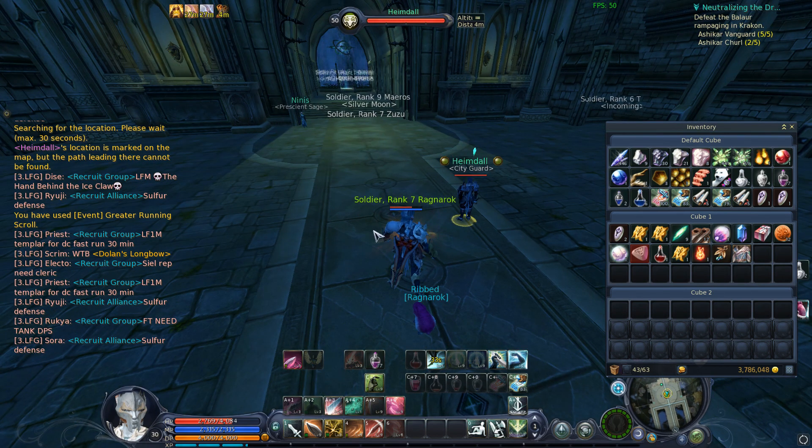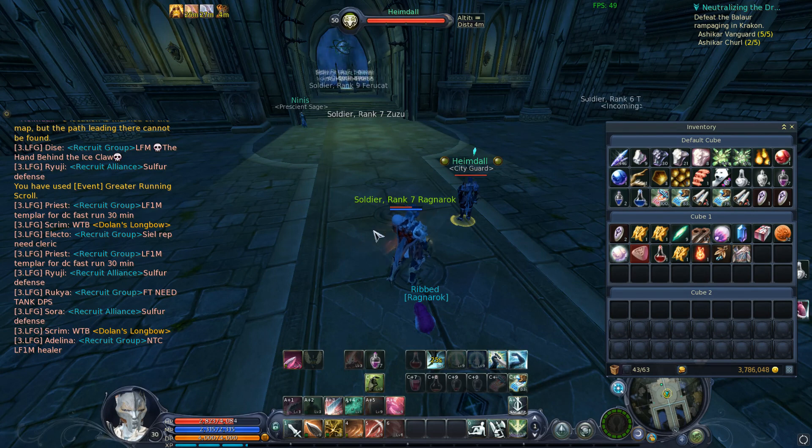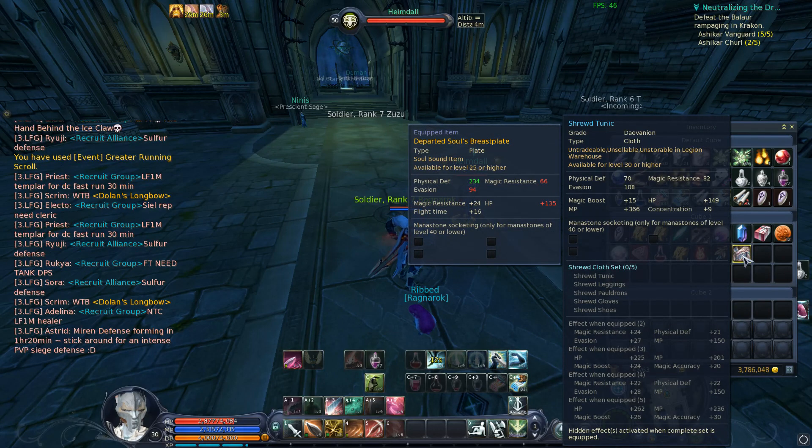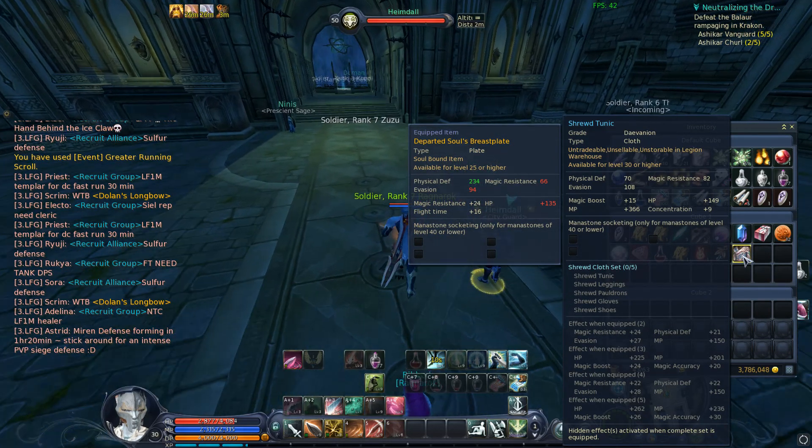Hey guys, I figured I'd do a video today on the level 30 deva set. For those of you that don't know, whenever you get a character on your account to level 30 you unlock a quest called the Wise Disguise. As you do this on more and more characters on your account, you unlock more parts to a complete set. This is often referred to as the deva set or the flash set.